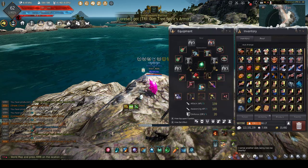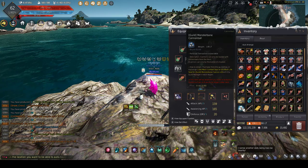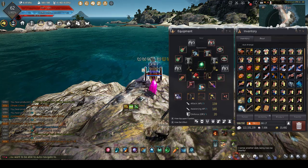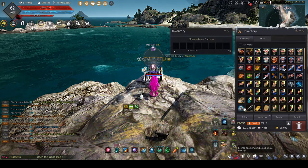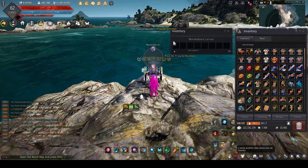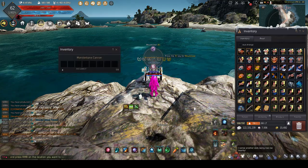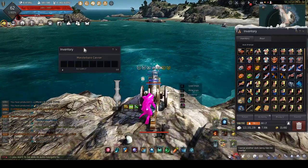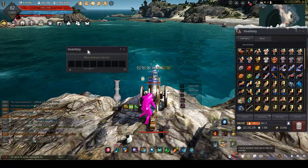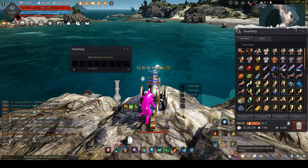You're going to put in seven regular Monster Bane cannonballs to start. You're going to walk up to it and hit F5. It brings up this inventory — that's going to be your loading screen. Then you want to walk up to it and hit R. You don't want to ever hit Escape; you don't want to lose this menu because you can't get it back up again. And you don't want to get off the cannon because you lose your rapid fire stacks.